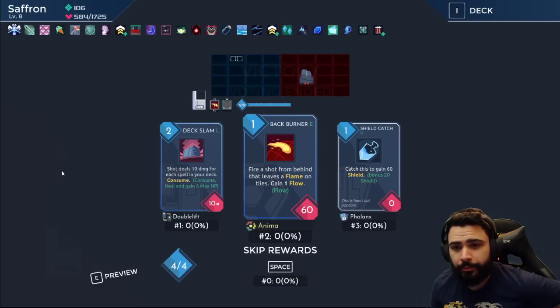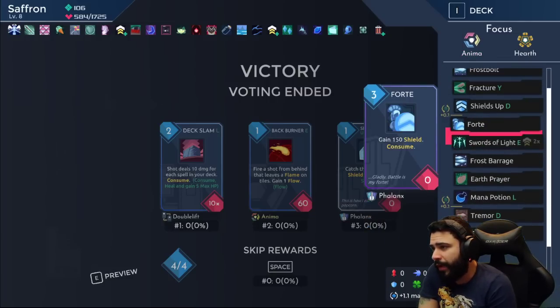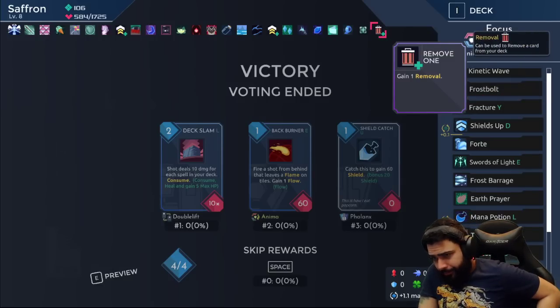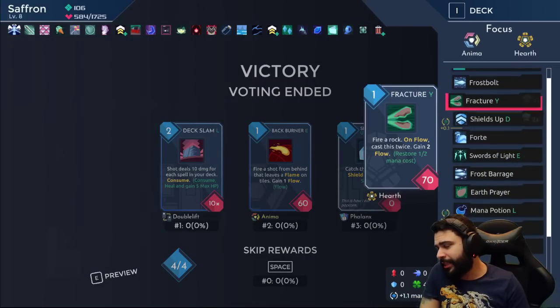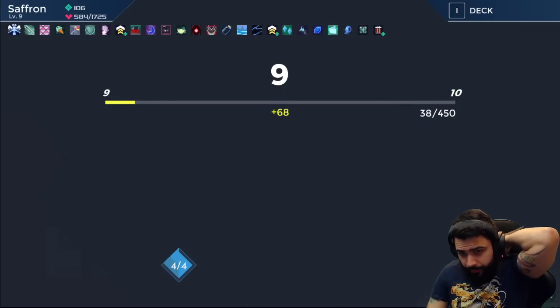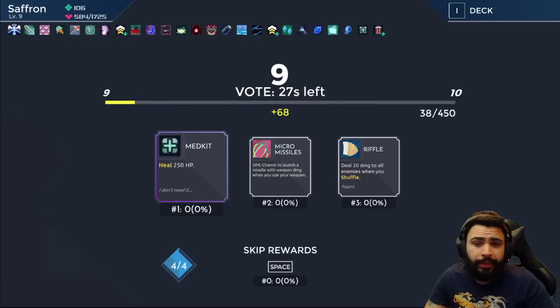Deck Slam consumes — tempting. How many cards are we rocking? We're rocking 11 cards. 110 damage for 2 mana with consume and HP gain is pretty tempting. Shield Catch — I actually think I have more block in my deck than I realize, so we'll take Shield Catch. Luck is very important to scale early, especially if you find a good shop on the map. If you have a good layout, you want to go there and re-roll as much as you can to take on lots of packs early in the game. Try to get as much luck as you can. You can also use your card removals on bad packs if your deck is already good.